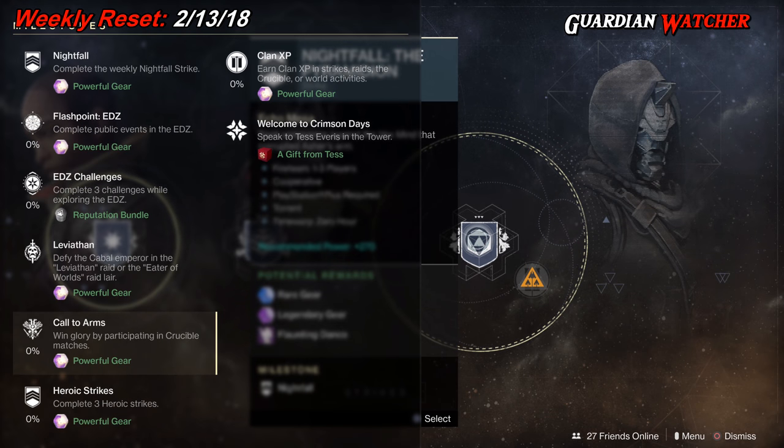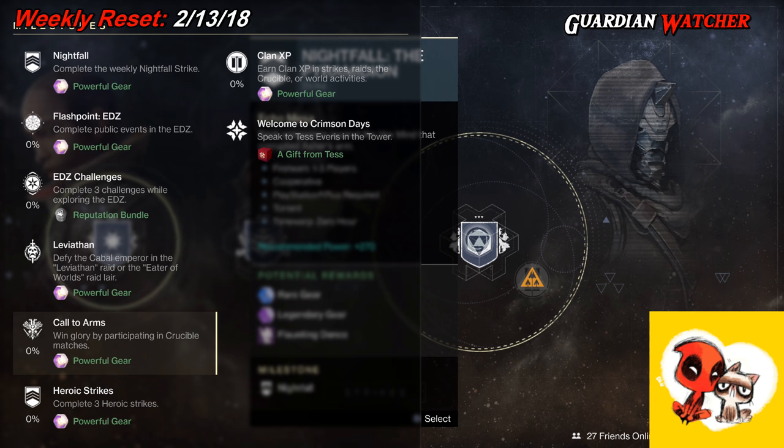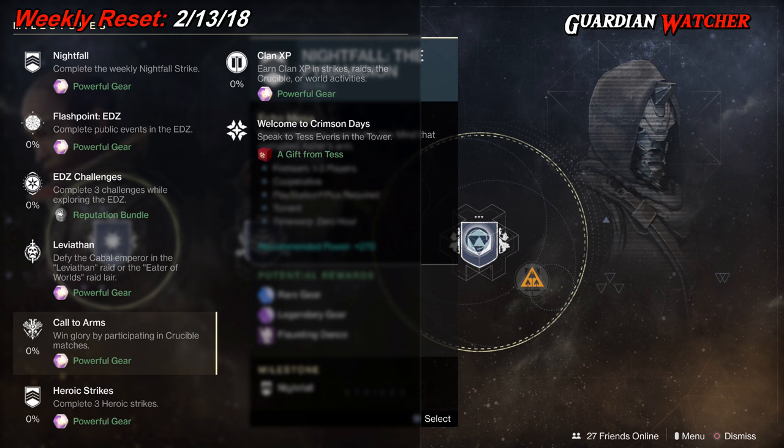We have the Flashpoint on the EDZ, where you need to complete public events. Doing the Heroic versions gets it done a lot faster. Then we have EDZ Challenges, where you need to complete three challenges while exploring the EDZ. Then Leviathan, where you complete the Raid or Raid Lair. Call to Arms, where you win glory by participating in Crucible. Heroic Strikes, where you need to complete three. And Clan XP, earned in Strikes, Raids, Crucible, or World Activities.